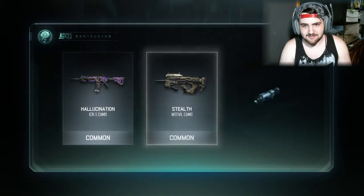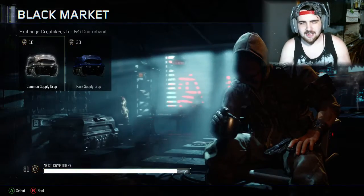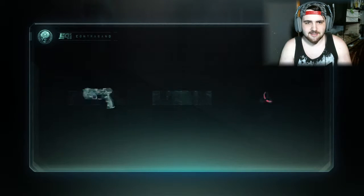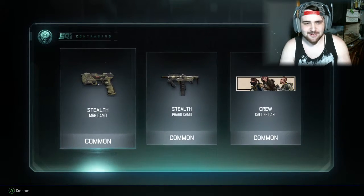Another common, another common, another common. Well, that camo actually doesn't look too bad. I already have that camo for the Weevil — I opened up one box and got that camo for the Weevil. Let's see if I can get something rare. Come on, something rare. I've opened up three already and it's nothing but common.